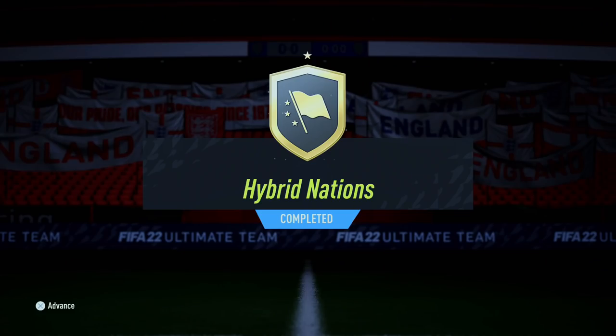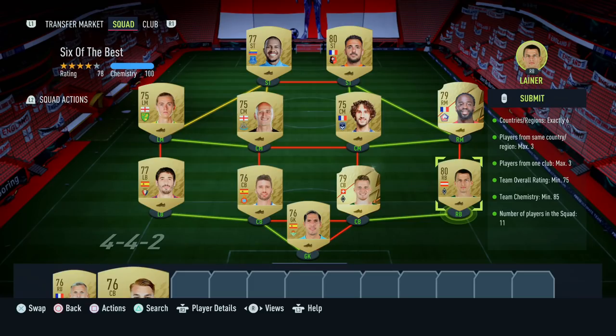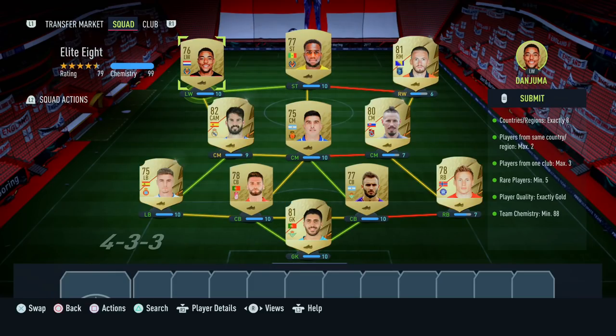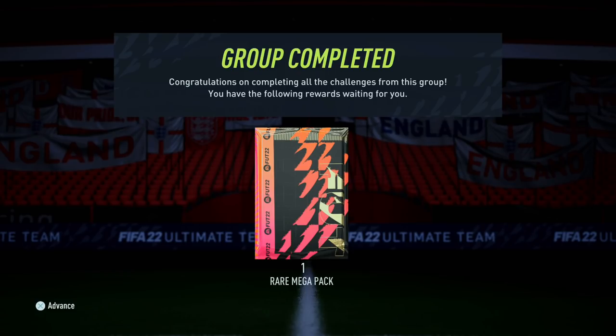Moving on to the hybrid nations group. First SBC, 'The Final Four' - this is what we put in. Team two for 'Six of the Best' is on screen. SBC number three, 'Elite Eight' - this is what we used. And SBC number four, 'Hybrid Leagues Around the World' - that's the team we submitted. For completing hybrid nations overall, you get yourself another rare mega pack, which is sick.